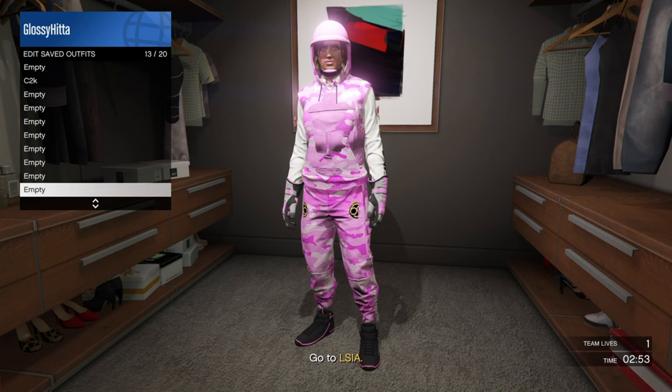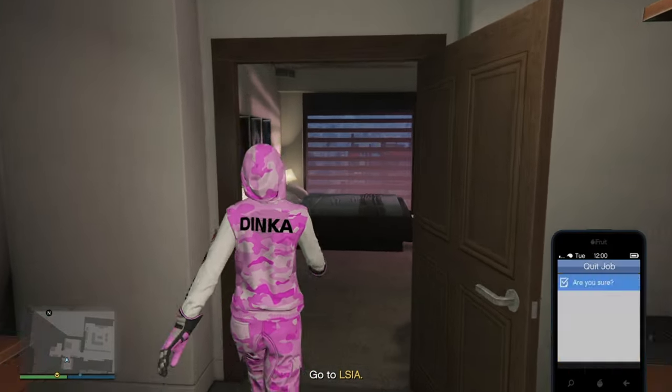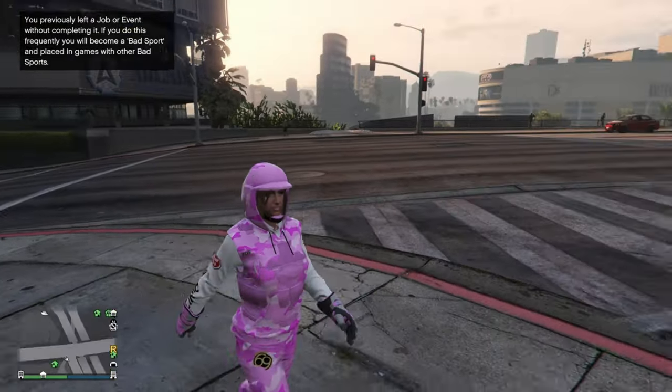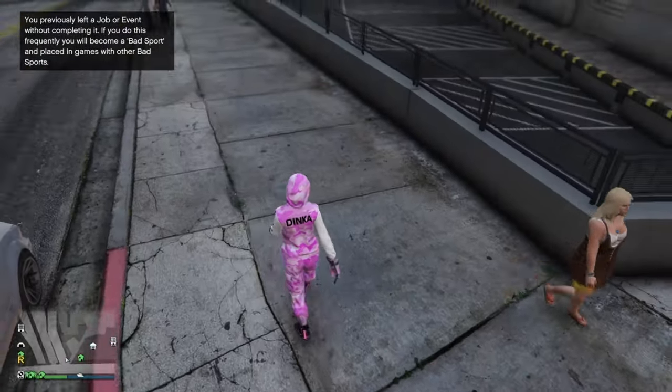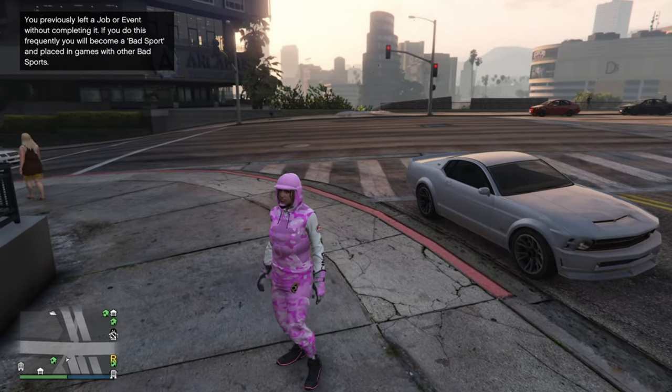My name is Pink Camo. Then just leave. And that is how you build the Pink Adversary Camo outfit. Thank you for requesting it, and I hope you guys have a fantastic day. See you guys next time.